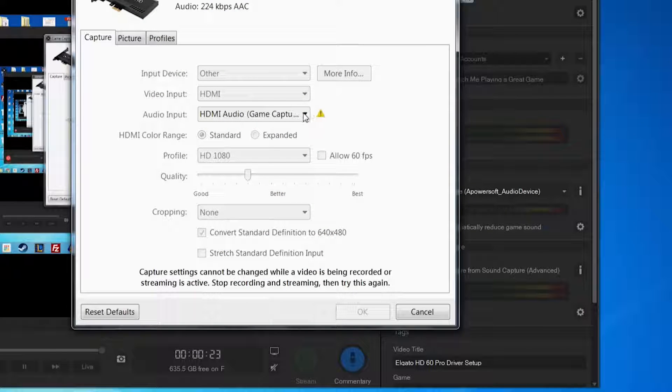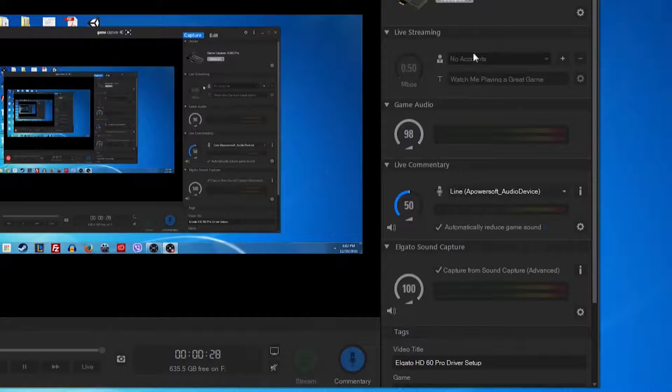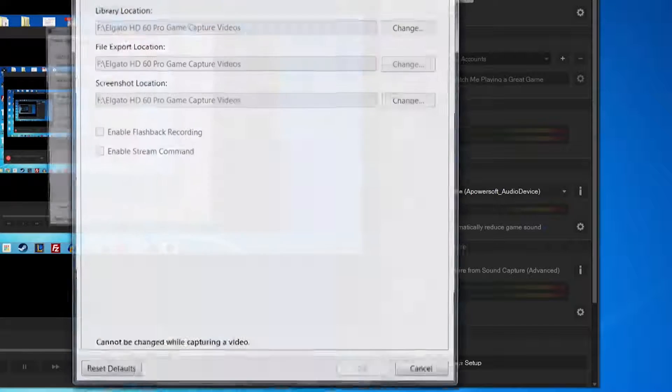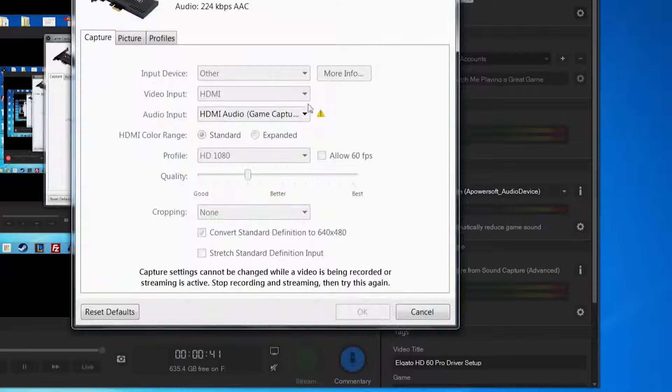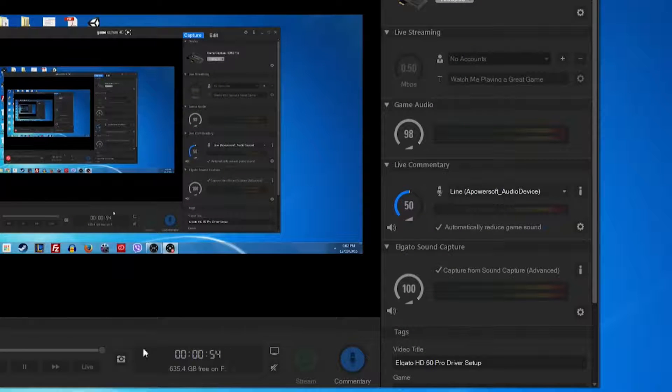Now here, these are my settings for the game capture. This is what I go with to capture the videos when I'm playing a video game. Also make sure 'Enable Flashback Recording' is unchecked as well — that caused echoes for me, but I unchecked that and the echo went away. With these settings, you should be able to get pretty good 1080p high-resolution video game recordings and then import them to make your videos.